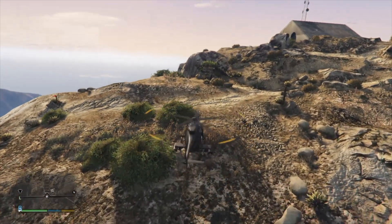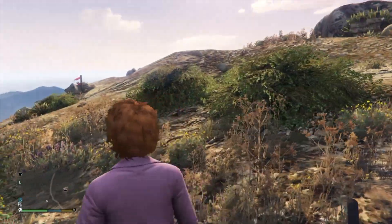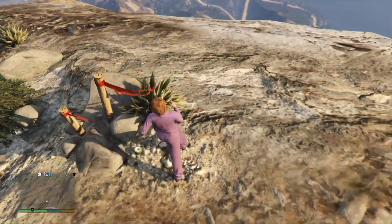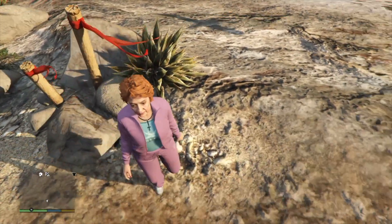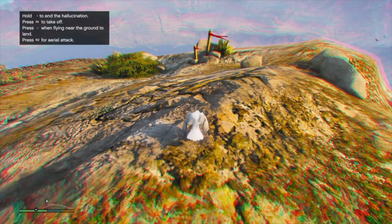Now that we're at the top of Mount Chiliad, walk over to those two wooden poles with the red flags hanging on them. In front of those two poles you'll see a little peyote plant. Walk up to the plant and press right on the D-pad to eat it. In a few seconds the peyote hallucination will begin, and once you're in the hallucination screen, hold right on the D-pad to end the hallucination.